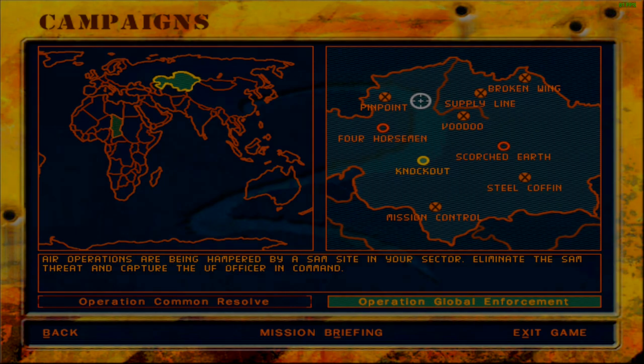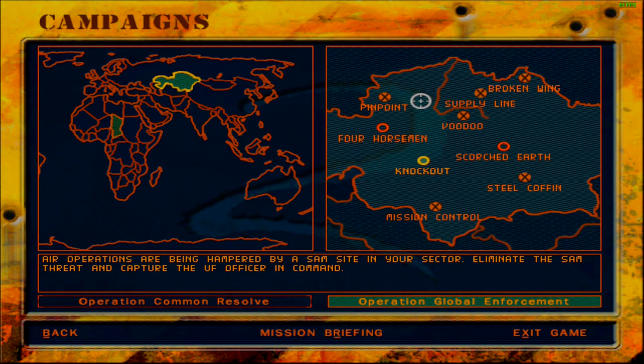Greetings fellow things, welcome back to Delta Force 2. We are continuing with Operation Global Enforcement. The next mission at hand is Mission Knockout. At this point we have already completed Mission Control, and the previous mission we completed was Steel Coffin. This time around we will be covering Mission Knockout, which will then lead to Mission Control, and I will be covering Scorched Earth after that, and finally Four Horsemen — but that's a concern for later videos. For now, let's address Mission Knockout.